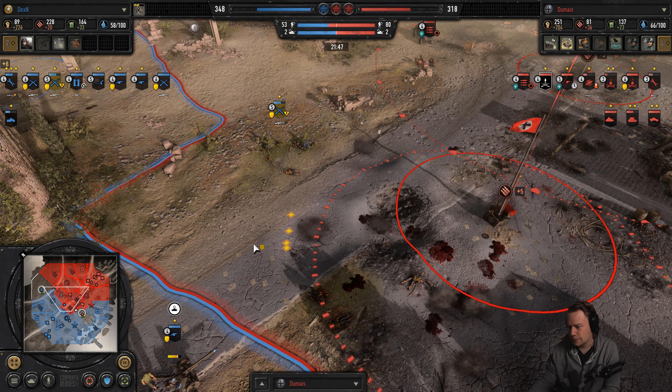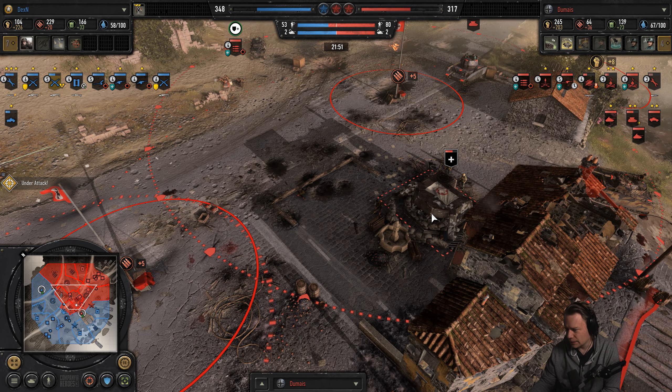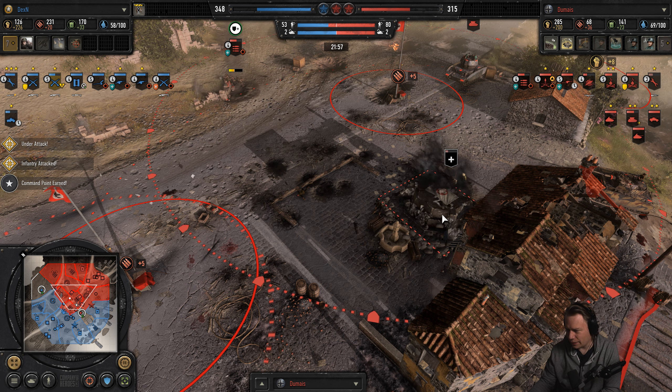I remember in CoJu you had the equivalent to the Wishbang which was called the Calliope Sherman Calliope — that thing could actually fire its main gun at launch, but it had a 50% penalty to reload speed, but it was still insanely good.